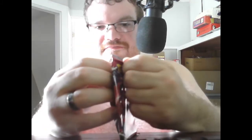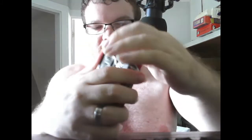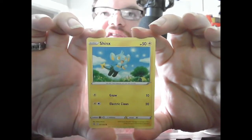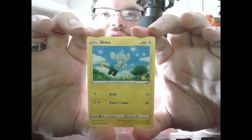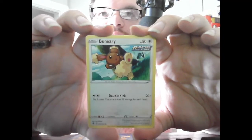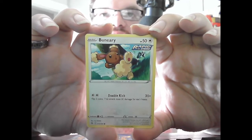Now we're going to open up the Fusion Strike pack that has Mew on it. We start with basic Shinx, HP 50, Electric — Gnaw 10, Electric Claws 20. Basic Buneary, HP 50, Colorless, Rapid Strike — Double Kick 20 times, flip 2 coins, does 20 damage for each heads, ranging from 0 to 40.